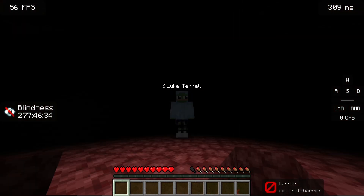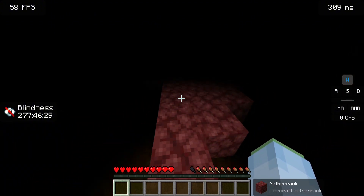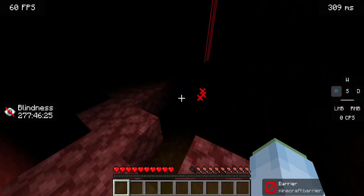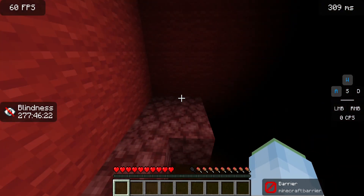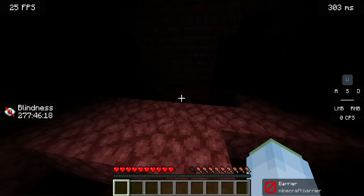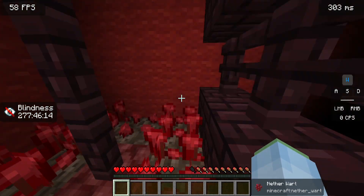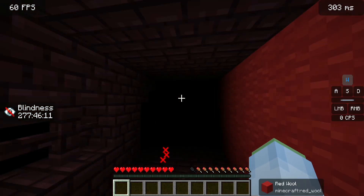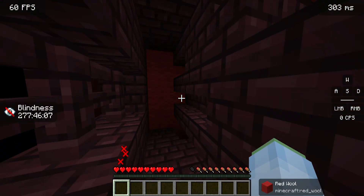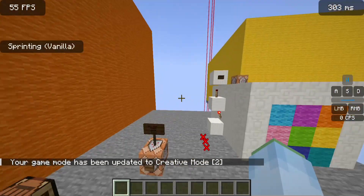We're in the Nether now and we are blind — they've made us blind so it's hard to see. Hopefully I don't fall off. There are barrier blocks so I can't die — good safety. Nothing there, that's just a random corner. Let's get our way to this nether fortress. It's just nether wart and soul sand — they're growing some nethery stuff. Oh, the button's there!